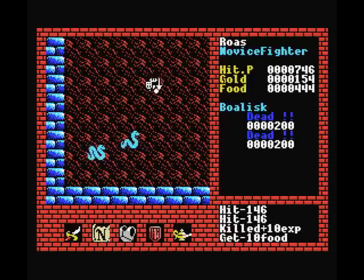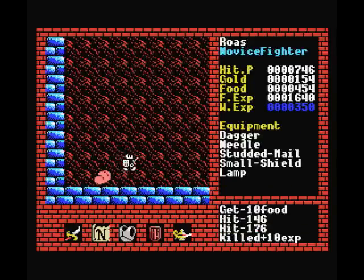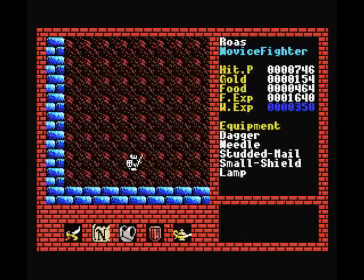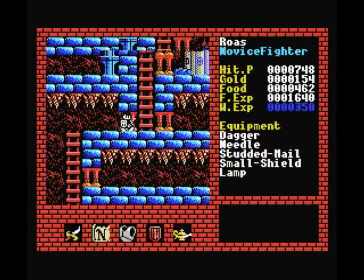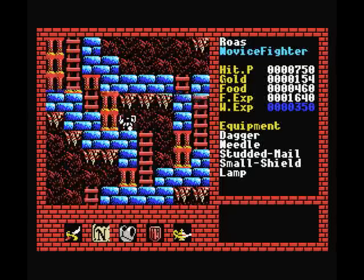You might have noticed that my dagger is already doing close to 200 damage at some hits now. The experience, you can tell, is really making a huge difference — we started off with like 20. My weapon experience with the dagger is over 100 now, so it's more than doubled — it's like quadrupled the amount of damage you do with it. It's more consistent and you hit more often. Building up experience is really important.